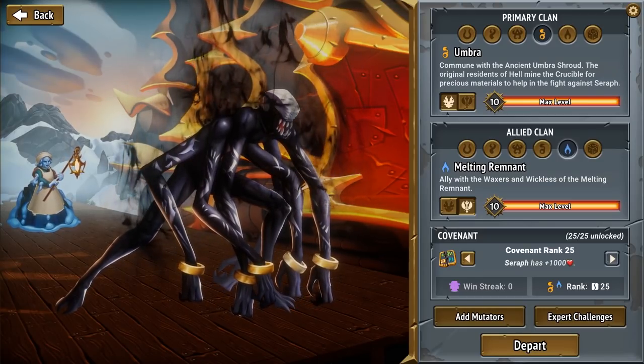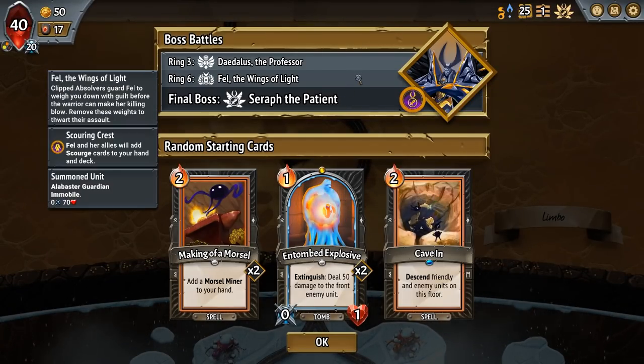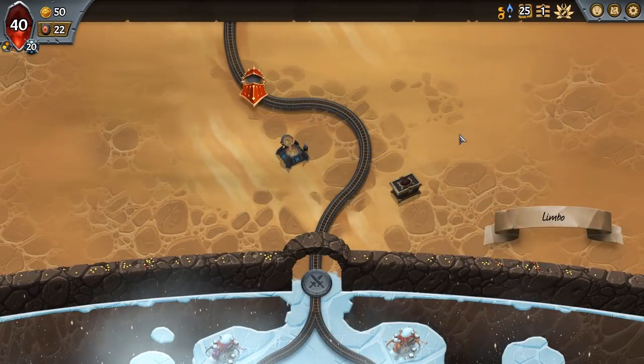My name is Rhapsody and welcome back to Monster Train, Hercel's Workshop. We're continuing our attempts to get crowns for all of our characters. With a Covenant 25 Umbra lead and a Melting Remnant follow, we've got what I'd say is a Scourge Fel, so we might actually have to go energy in the first fight. We've got two Entombed Explosives, a Cave-In, two Makings of Morsel, and Seraph the Patient is our final boss.